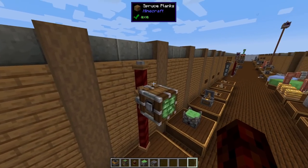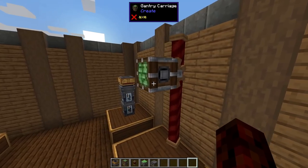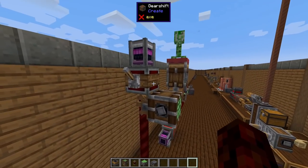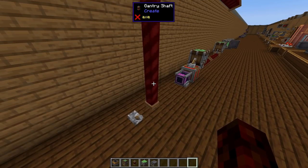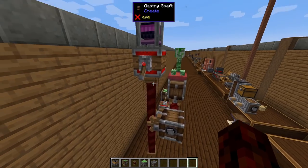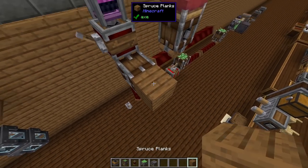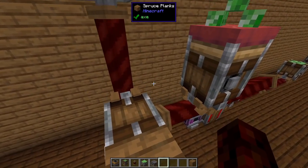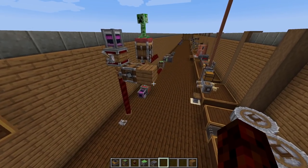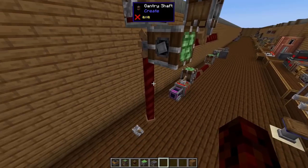The next block Create adds is the Gantry and Gantry Carriage. This thing is super cool — it's basically a new way to move blocks in a direction. I've got my Gantry Shaft here, which controls the thing, and a Gantry Carriage. When I flick the lever, the Gantry Carriage and anything attached to it moves with it. So for example, if you have a little platform, you flick the lever and can move it along with the Gantry Carriage. It feels simple at first, but this is going to be so powerful.